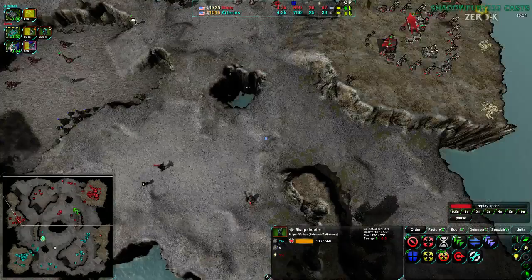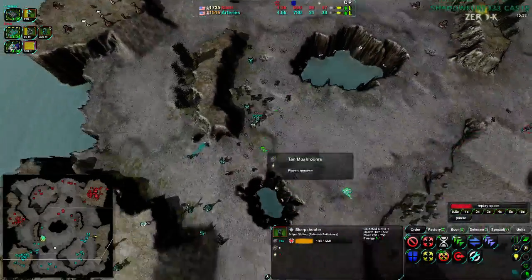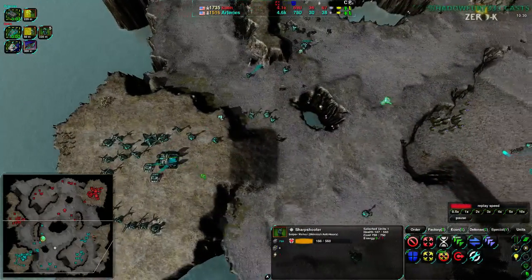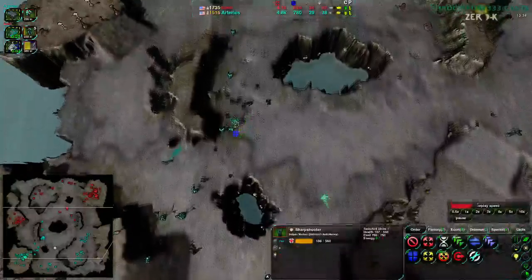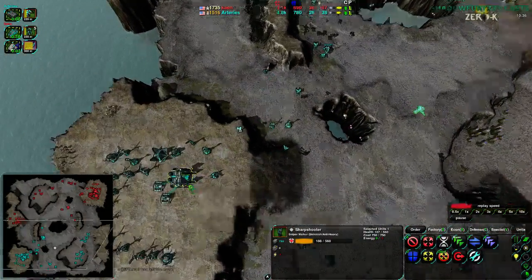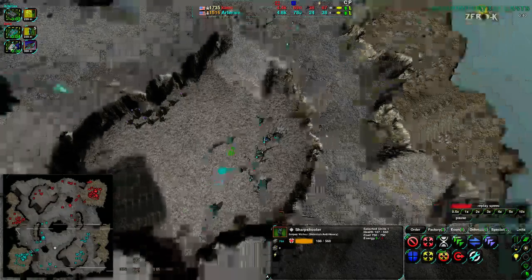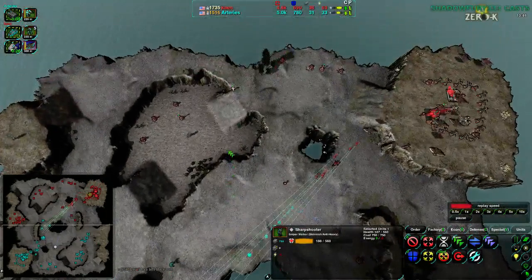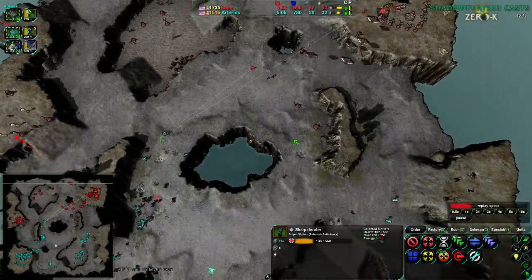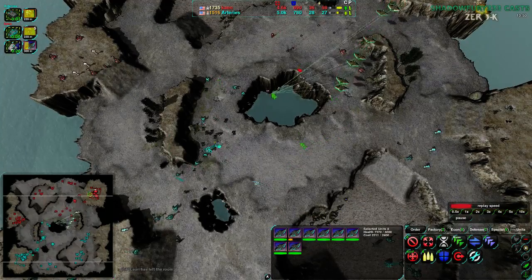Warriors continue to stream out while Cain has switched over primarily to Raven production. Arteries is not realizing this, not reading it, not even seeming worried at all - no Razors, no Gremlins, no air switch of their own. It's 10 minutes into the game and air switch usually happens at 6 to 10 minutes in - and that's what we're seeing, the Ravens coming in here.